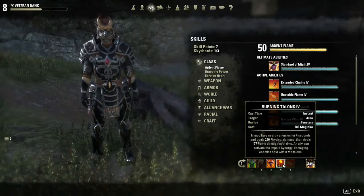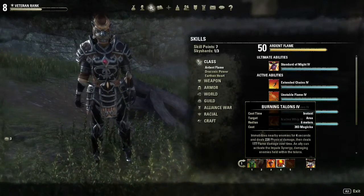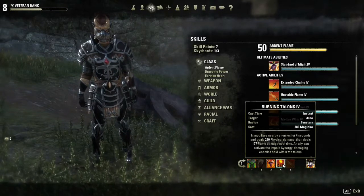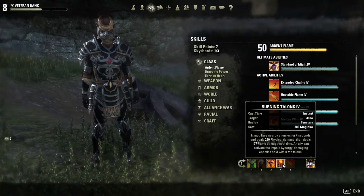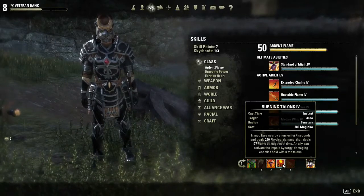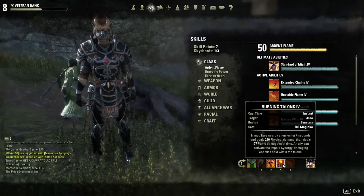Next up we have Burning Talons. In my experience this seems to be just a really great crowd control ability. It's a root — it's not a projectile, you don't have to target it. Everyone around you gets rooted for four seconds and takes a really nice chunk of damage. I like this one a lot. I'll use it on a single target or if I'm surrounded. Really handy.